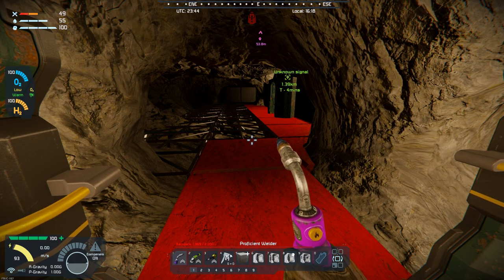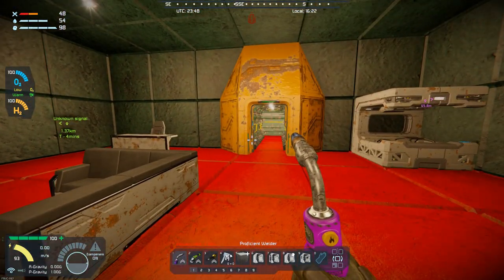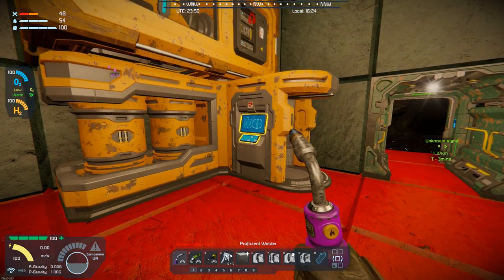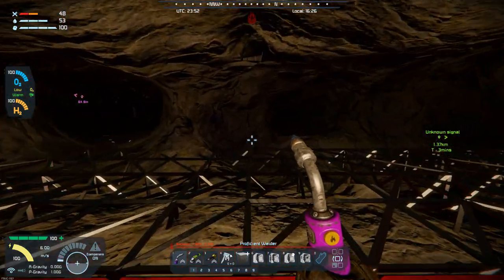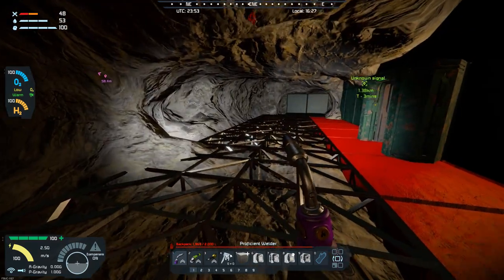Hello all you space engineers out there, Commander Kingfish here. It is day 56 here on the frozen rock. Last episode we finished up the medical room — we got that done, which will give us energy a lot quicker down here and I don't have to worry about running up or sitting in a chair. Today I've got to work on getting the control room hollowed out.